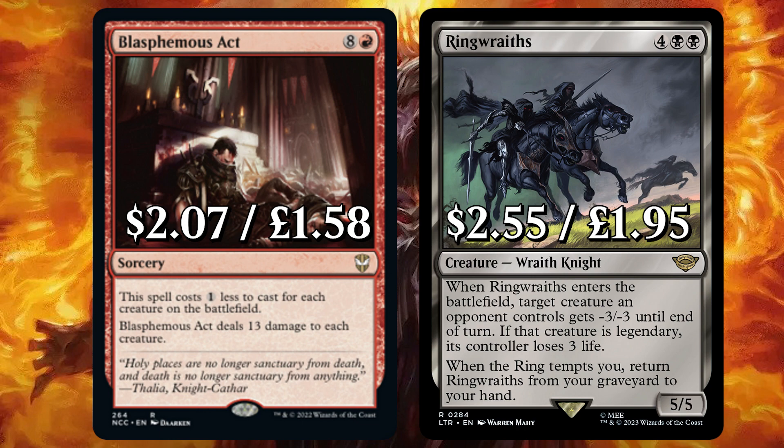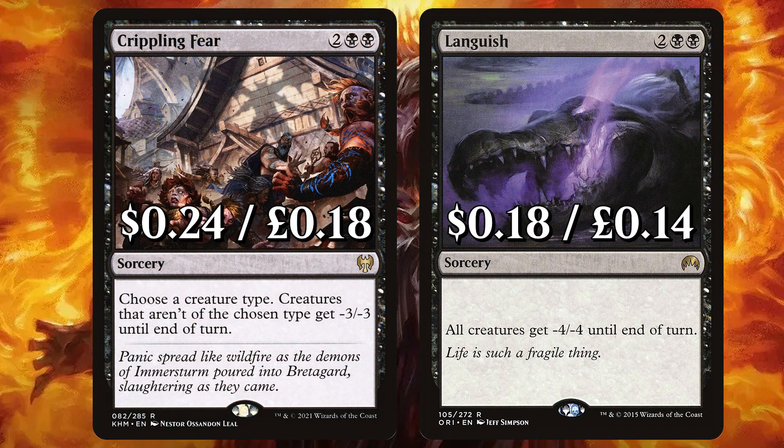And Ring Wraiths — when it ETBs, target creature an opponent controls gets minus 3, minus 3 until end of turn. If target creature is legendary, its controller loses 3 life. And when the ring tempts you, return Ring Wraiths from your graveyard to your hand. There's Crippling Fear to choose a creature type — creatures that aren't of that type get minus 3, minus 3 until end of turn. And Languish to give all creatures minus 4, minus 4 until end of turn. With a hopefully big orc army, this could turn into a one-sided board wipe.